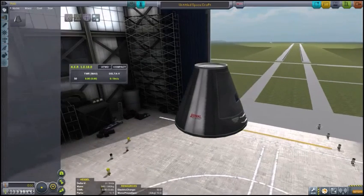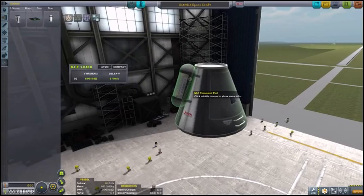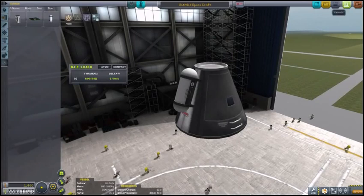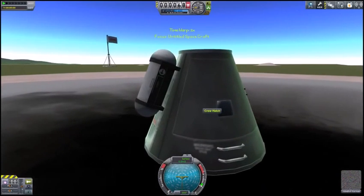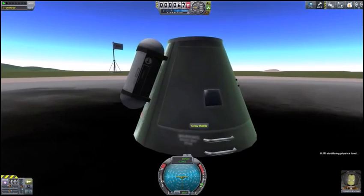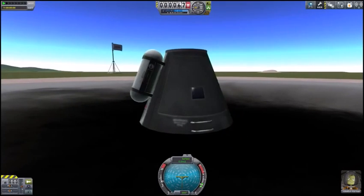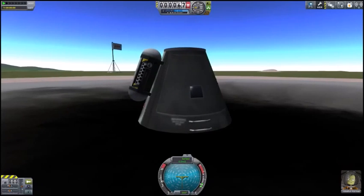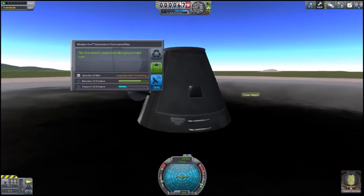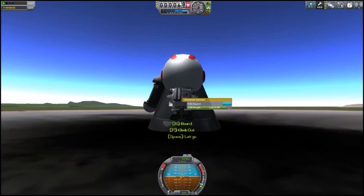You'll grab a capsule — your Mark I capsule is your only option at the start — and put what science equipment we have on it, which would consist of a goo canister. Then we'll launch that. On the launch pad, as soon as it completely loads, we'll get a crew report from Jeb and keep that data. We'll do the same with the goo canister, keep that data, and EVA Jeb to take an EVA report.